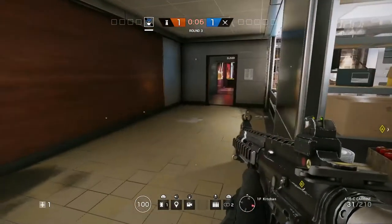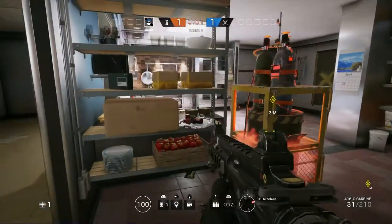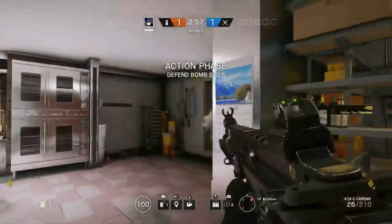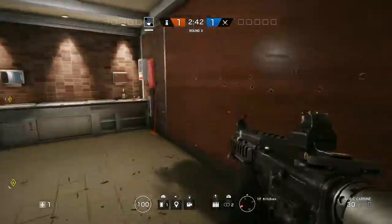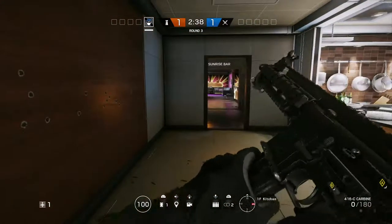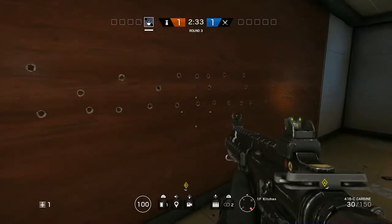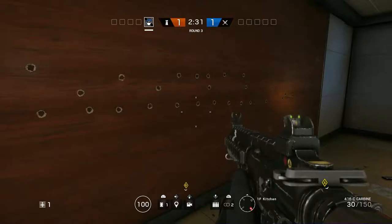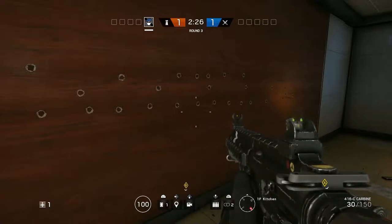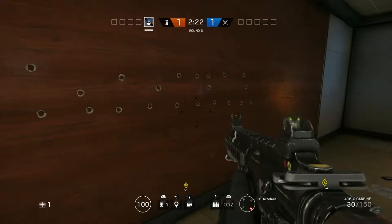We are in the Kitchen. This area is a huge room. There are not that many entry points — there is a window right there and then there's a doorway right there. You 100% want to reinforce this whole wall because behind that is the hallway, and next to the hallway is the courtyard.